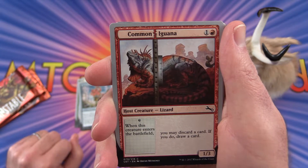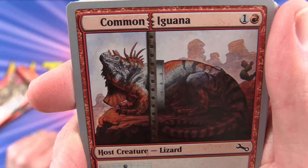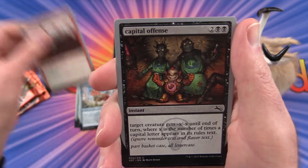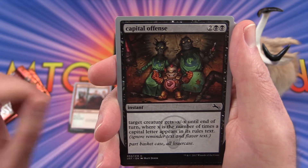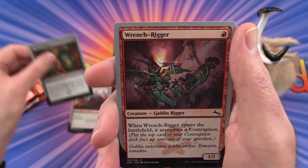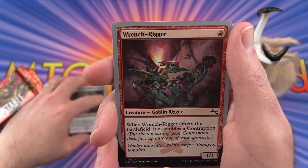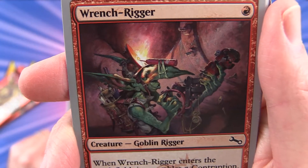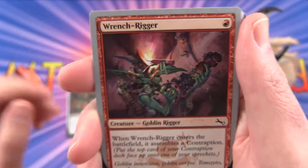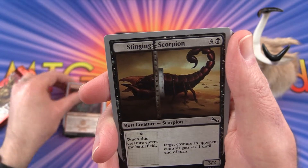We have a Common Iguana. Next is Capital Offence — this one is about the capital letters in the text. Then Wrench Rigor — he assembles contraptions. That's pretty cool. Loving these goblins.